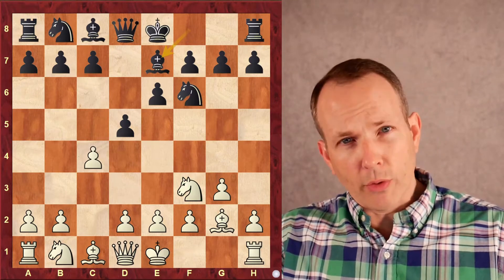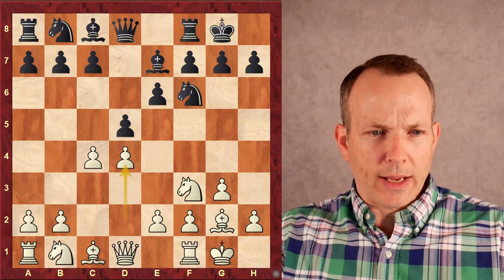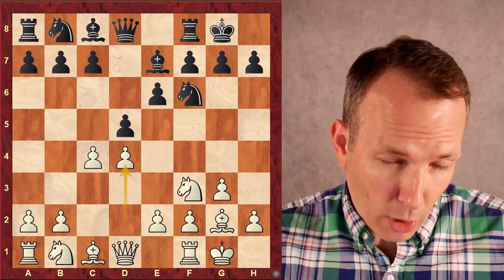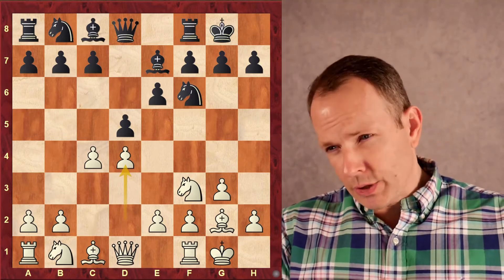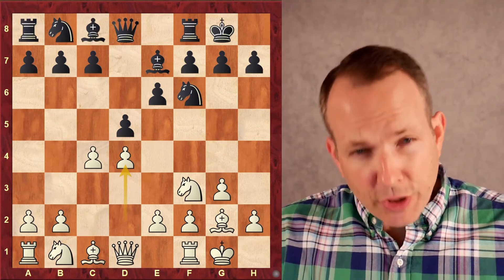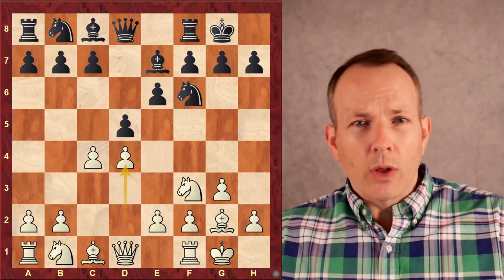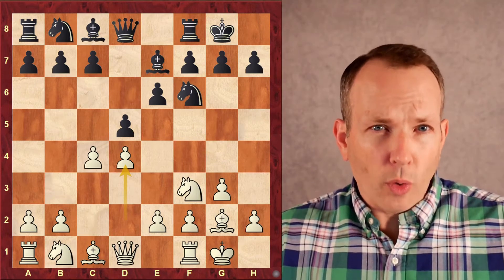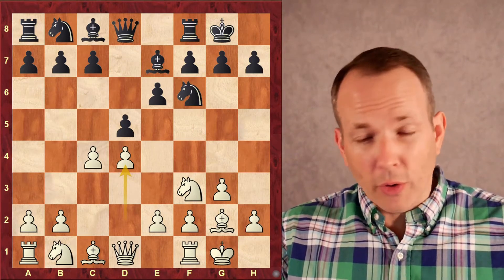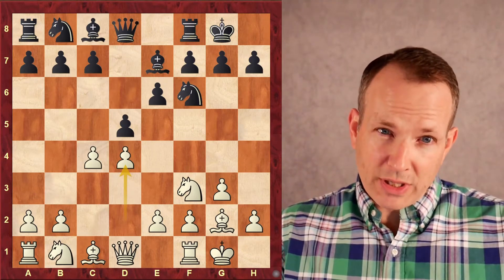Black prepares in a very orthodox way — castles, castles. D4, transposing into a Catalan opening. This opening has recently been described as an opening where you get a slight advantage with nothing to worry about. It's a safe, long-term advantage. Little do people know that this game is not going to be safe at all. White's going to really go for it a little bit later.